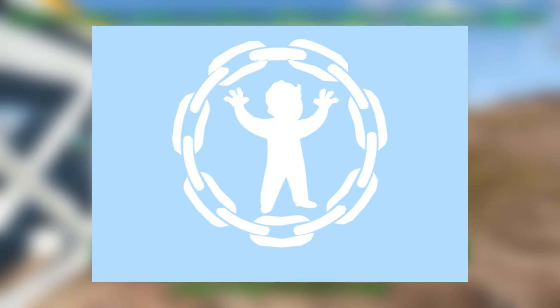Starting off, we have three brand new settlement map markers. First is the vassal marker, next is the raider marker, and last is the potential vassal marker.